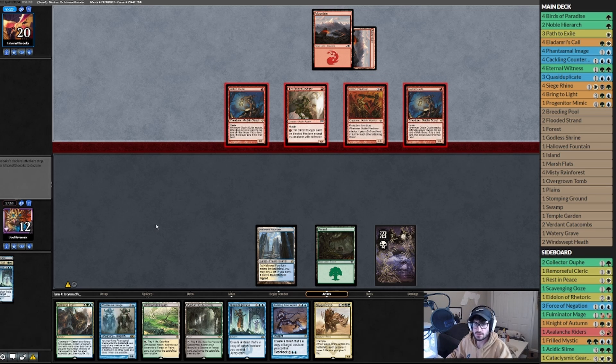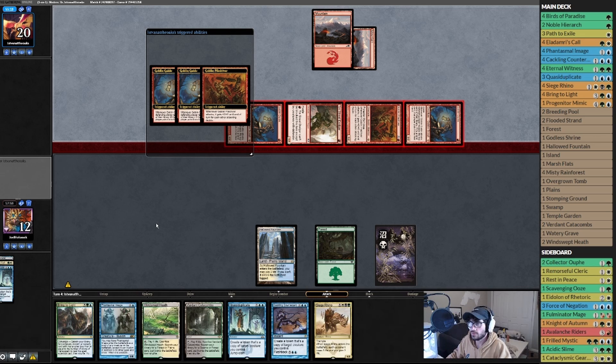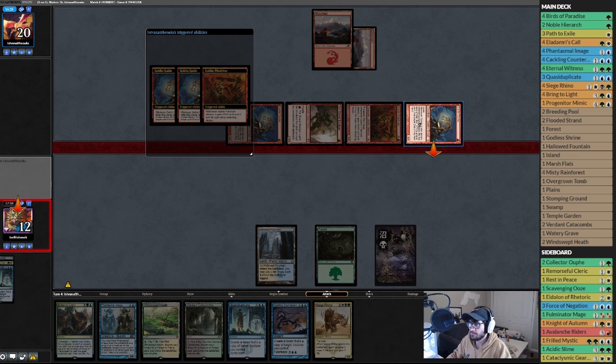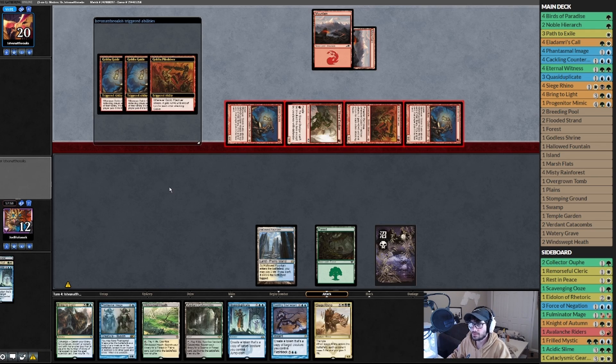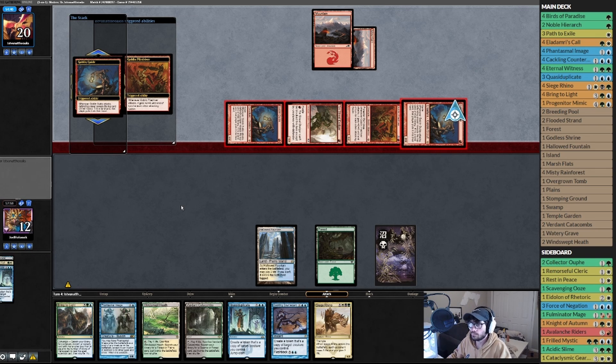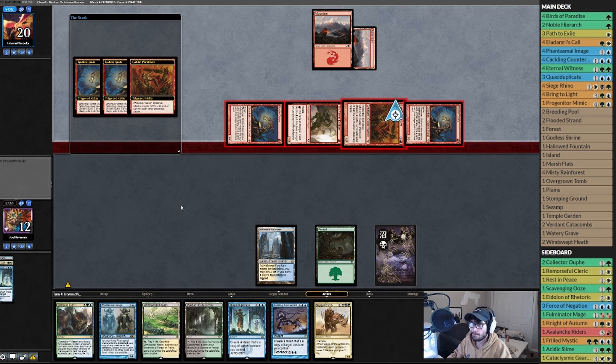Opponent can hit us for two, three, four, five, six — down to 12 — but we'll gain three and he'll run into a Rhino. I'm just going to hit six and go through this turn. For each goblin attacking we might just be dead — two, four, six, seven, eight, nine, ten. Goblins coming in strong. We'll gain three so we could block next turn.